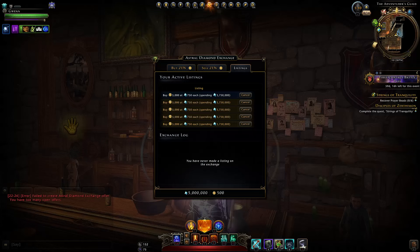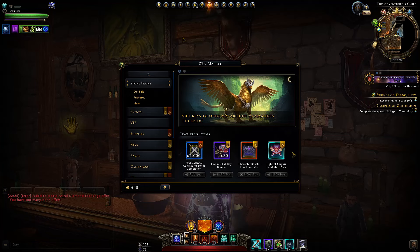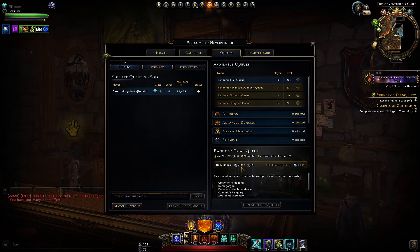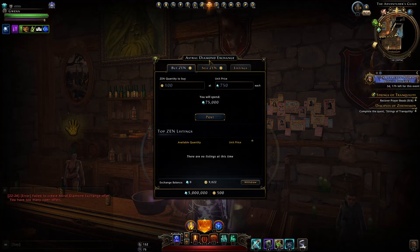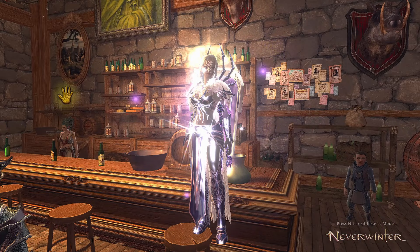Yes, you are required to have that much patience if you want essentially free Zen. It's not exactly free because you need to earn the Astral Diamonds first — but for some players that's pretty easy. You automatically get 100,000 Astral Diamonds per day, so after 10 days that's already a million, just by doing random queues, getting rough Astral Diamonds, and converting them to refined. After a month you'll have three million — nearly enough to fill a full listing. And after 250 days, earning 100k every day, that's already 25 million Astral Diamonds — more than enough to fill all listings.